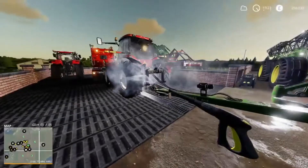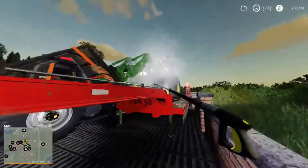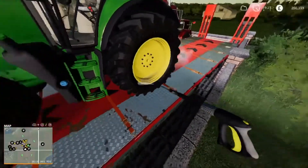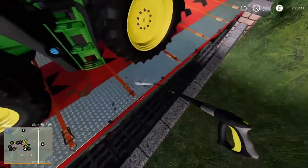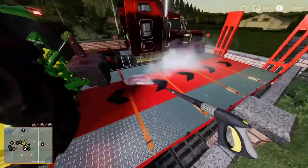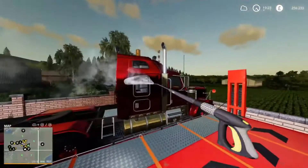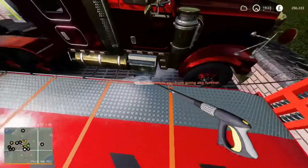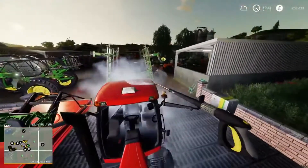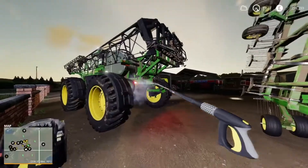Got two tankers - I think that's going to be the main part of the new equipment for this episode. This time I'm washing my equipment, and hopefully the game actually saves it this time because last time I washed them they didn't save. Next episode I'll probably start servicing some of these vehicles - the fertilizer spreader definitely needs it, it's at 25% worn.